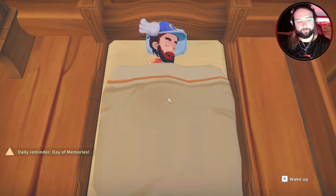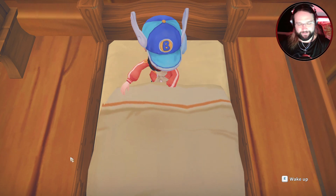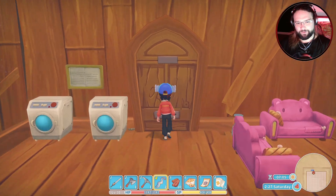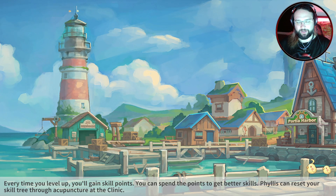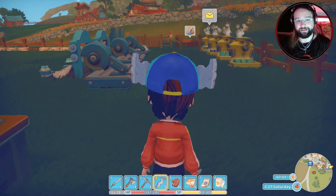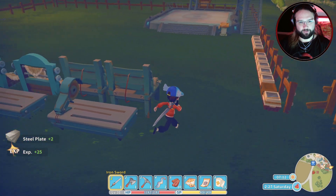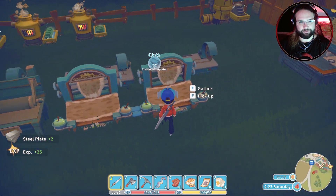Well, hello there, ladies and gentlemen. You're back with Deck Deck, and today we're playing some more My Time with Portia. As you can see down there, today's the day of memories. Anyway, we've not actually got any quests planned today, have we? Because the last couple of episodes we've been focusing on getting this bridge to the desert built up as soon as possible. Let's just pick up all of this stuff, because I've not really got anything else to be doing right this second.